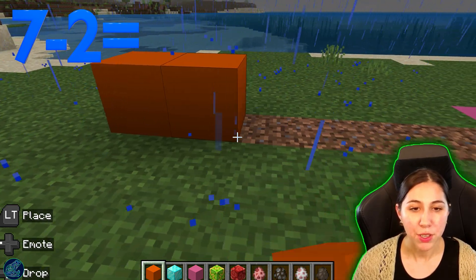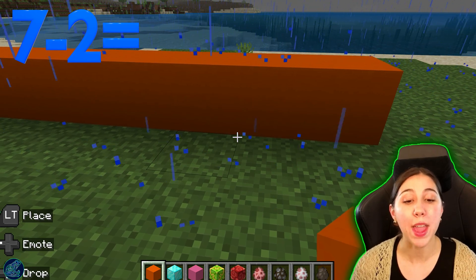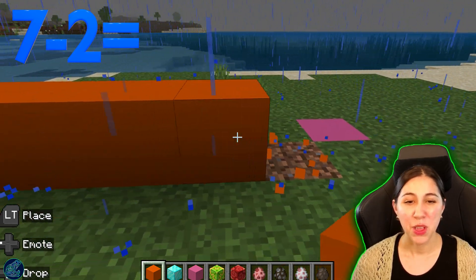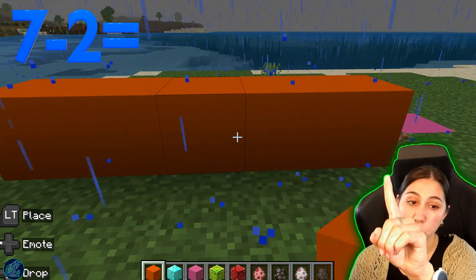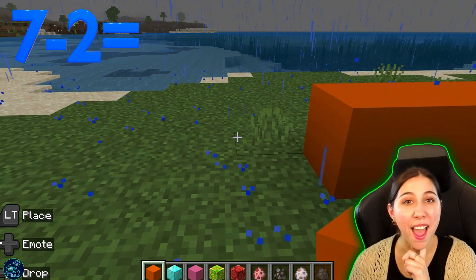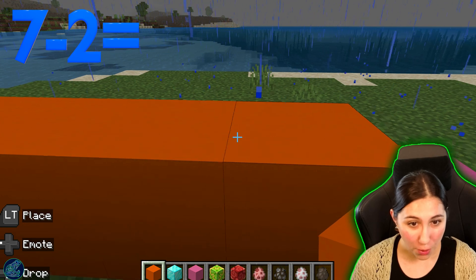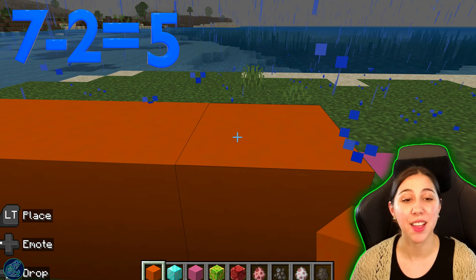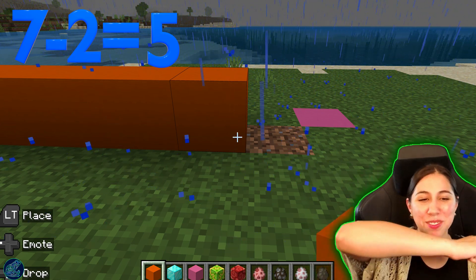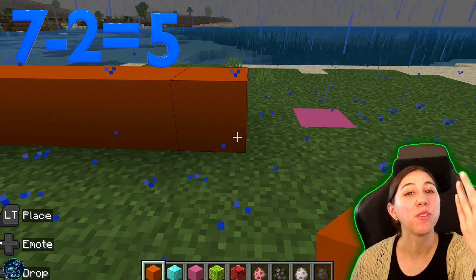So we're going to start with seven. One, two, three, four, five, six, and seven. We have seven and we're going to take away two. Count with me. One, two. We had seven blocks and we're going to take away two of those. We did. And what are we left with? We have one, two, three, four, and five. We have five blocks left. We had seven and we took away two. We subtracted — we were taking it away. We had seven, took away two, and that means we're left with five.